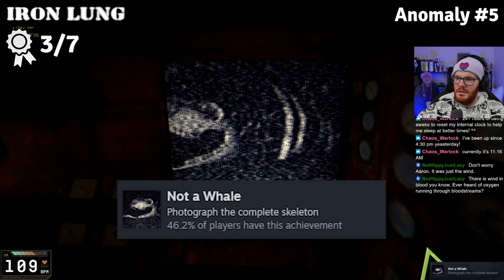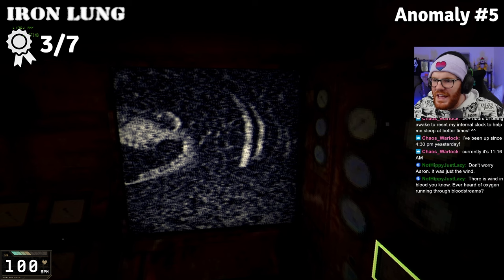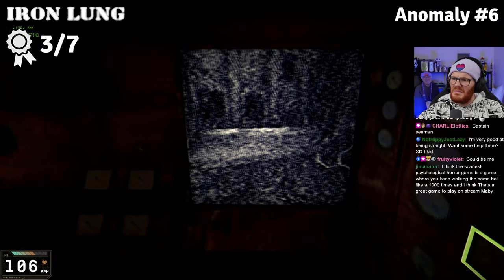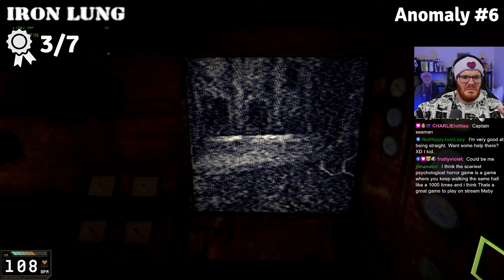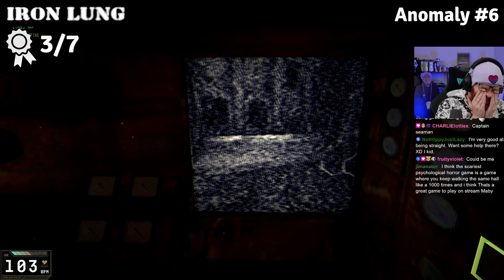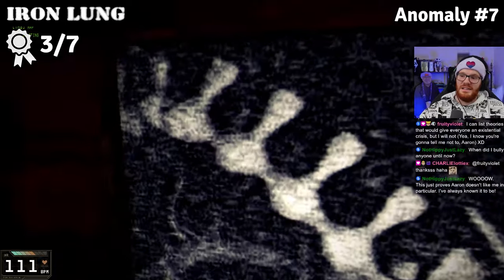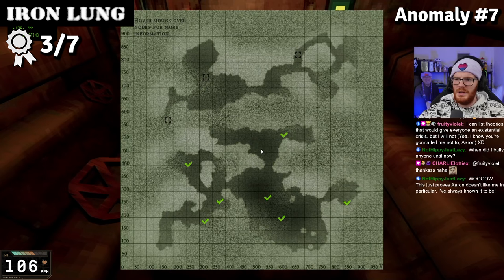Apparently that counts as a complete skeleton, and then there's something that looks like a house. What? Fun. That's nice. I'm gonna die. Eventually we reach the eighth marker in the far left corner of the map, which gives us something a little bit different — something so unsettling we just turn around and leave immediately. Got to give props to the developers for that achievement name.